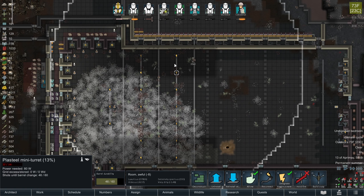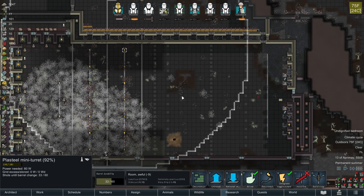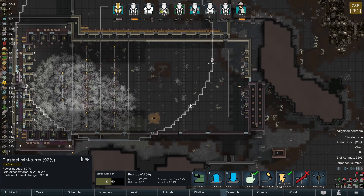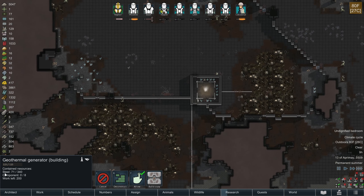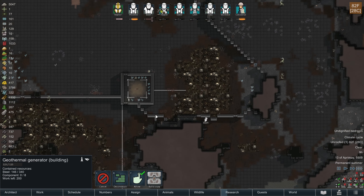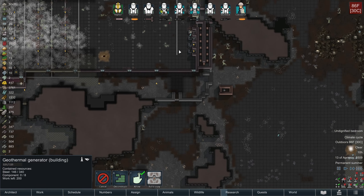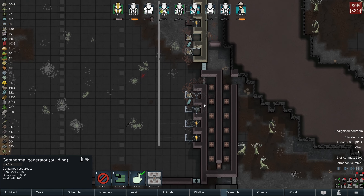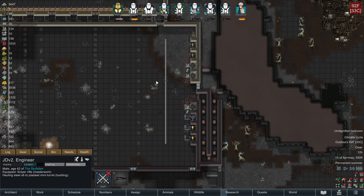A lot of my turrets here have a lot of damage. Another thing we're waiting on is for the constructors like Phoenix Bash and JD to repair and replace turrets, also to repair and replace the geothermal generator - which looks to be already getting done - and to repair and replace the missing walls in the monument structure. It's a whole lot of projects. The walls around this kill box here are very damaged, that's another thing we're going to have to attend to.